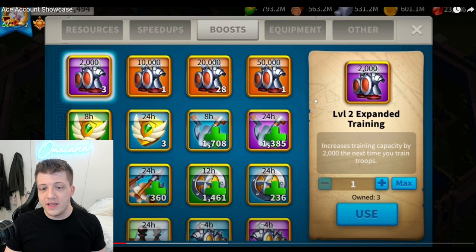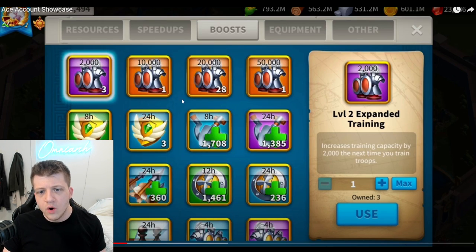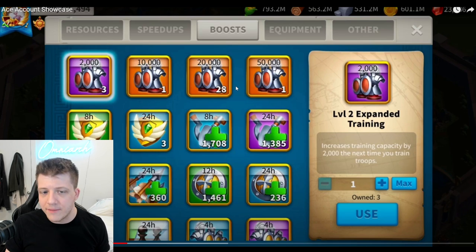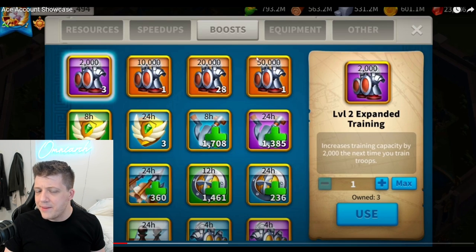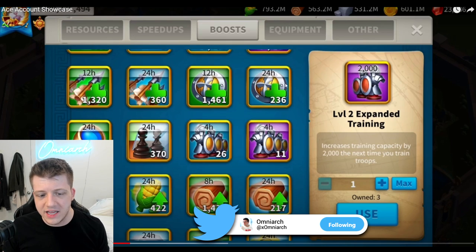We do have a ridiculous amount of universal speed-ups here — this is nuts. We love to see that. This is the result of a free-to-play player who's been playing for three years and is constantly online. Looking at the boosts, there are some nice expansions here. I don't actually know exactly what they drop from — probably some event, maybe the 7,000 gem event — but there's just a ton of boosts here.